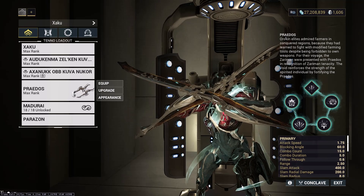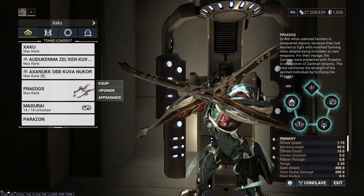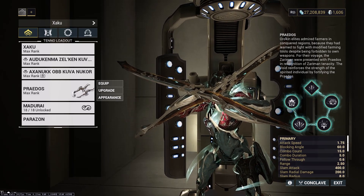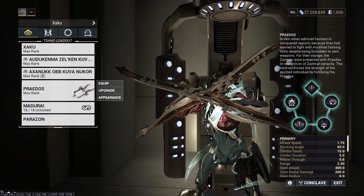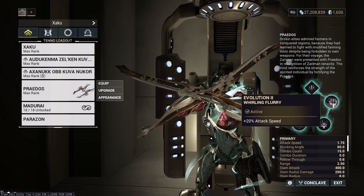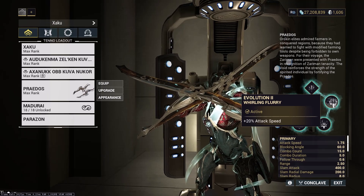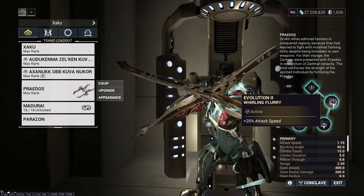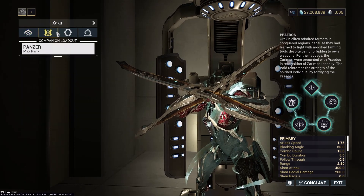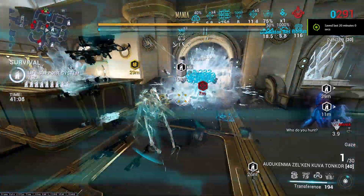Now onto the melee weapon. Zaku does not need a melee weapon — his kit is sufficient enough to deal with everything in conjunction with his primary and secondary weapon. So what I would suggest for a melee weapon with Zaku is the Enidem or the Praetos. The reason I suggest specifically the Praetos or the Enidem is because the Praetos, on the second evolution, gives 20% sprint speed, and the Enidem gives 30% sprint speed. Since your melee isn't necessary anyway, you may as well use the Praetos or the Enidem just for free stats. This brings us to the final part of the build, which of course is the Companion — we are just using the standard Panzer build with the Synthwads equipped.